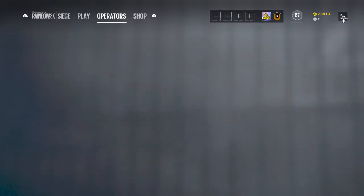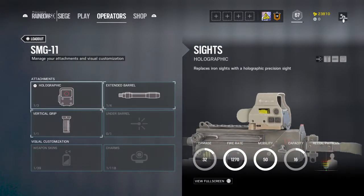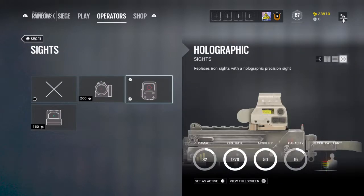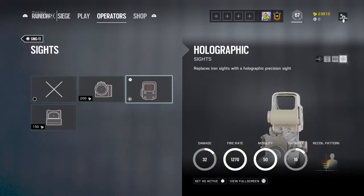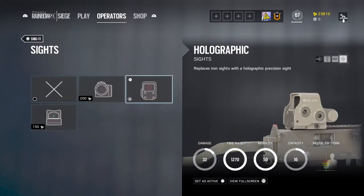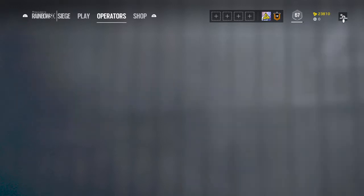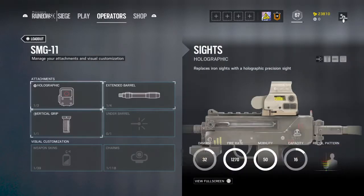Then I'd go for the SMG-11. I think it's probably the most useful automatic pistol. For sights I would put Holographic, because it replaces iron sights with a Holographic Precision Sight and provides precision with your gun. I would go Extended Barrel just if you're at long range distance so you can pick them off easily. And then Vertical Grip just to control the recoil, because this gun has pretty bad recoil.